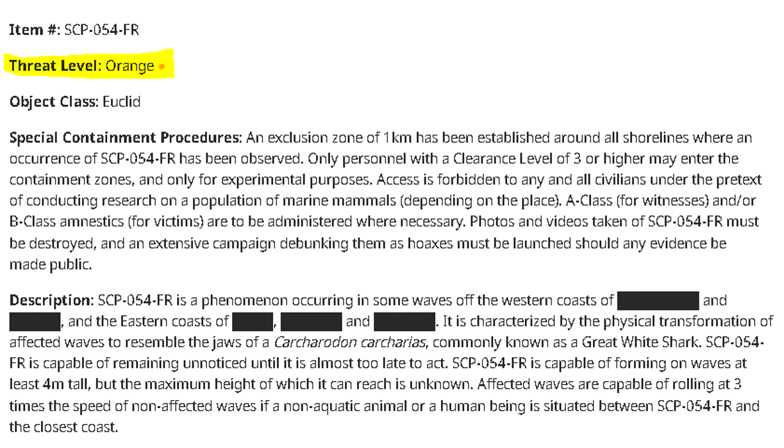This indicator makes it possible to quickly and effectively evaluate the dangerousness that the SCP may exhibit when not contained. This indicator is complementary to the standard object classes, making it possible to identify the difficulty of an anomaly's containment as well. Just like the object class, the threat level of an anomaly can change, and the linked documentation is then modified accordingly.